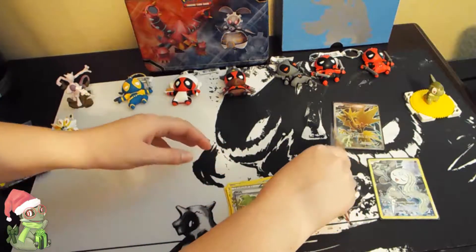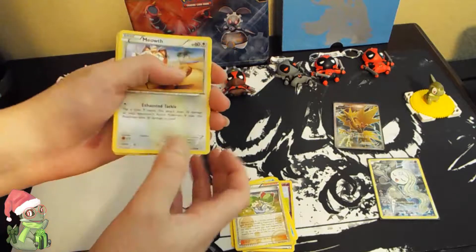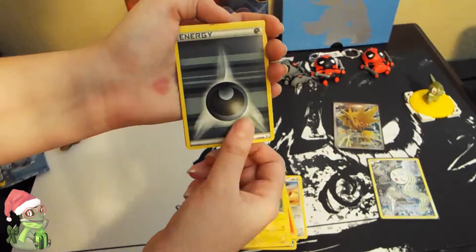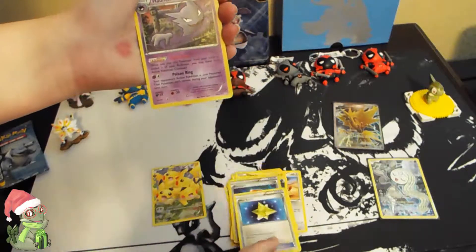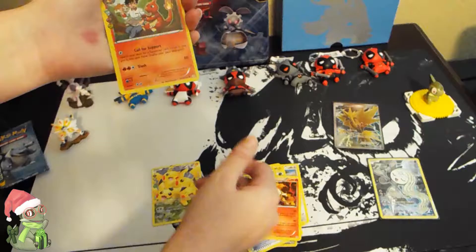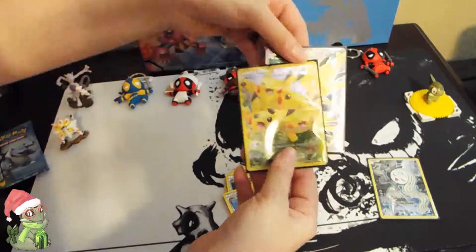Can't complain too much, though I'm kind of sad that Moltres isn't in the set. I think it's two and two for this set. From the Charizard pack I have a Meowth, a Magmar, a Pikachu, a Dark Energy, a trainer, a Red Card, a Max Revive, a Haunter, and a Rapidash as the rare. I really messed up that trick, and a Termillion from Generations.